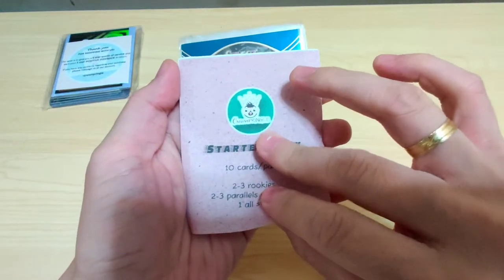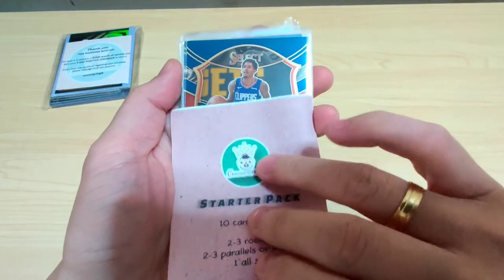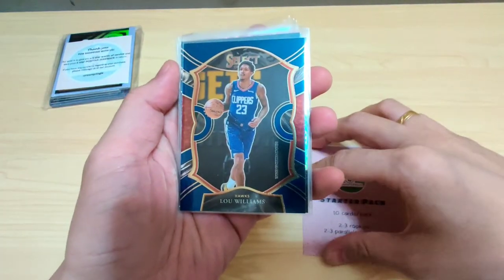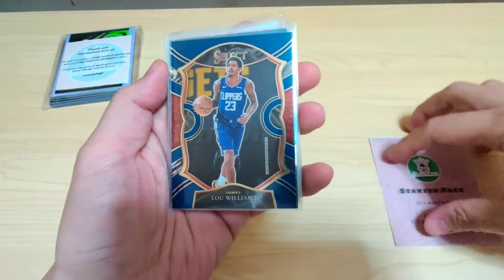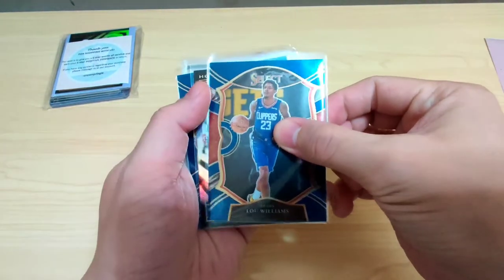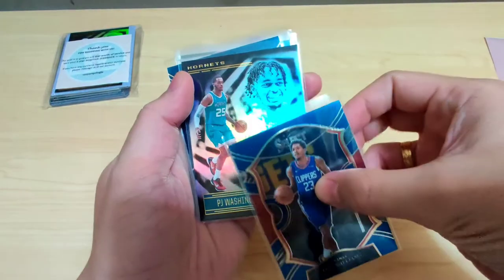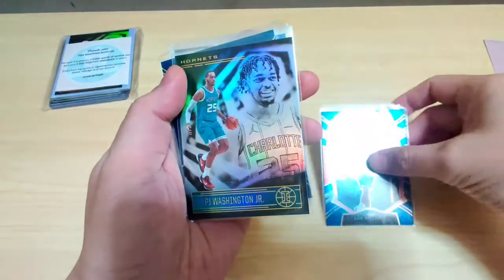First card — Select. Lowe Williams. Hawks listed as his team but he's wearing a Clippers jersey. Next card, another Select — Illusions, Hornets. PJ Washington.